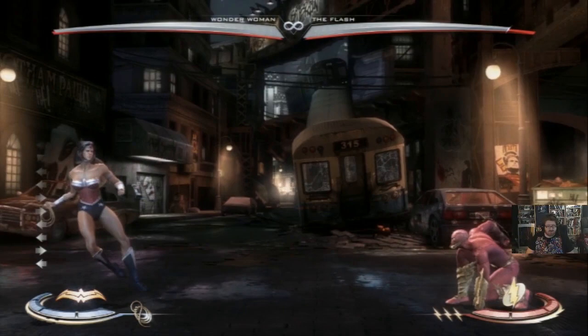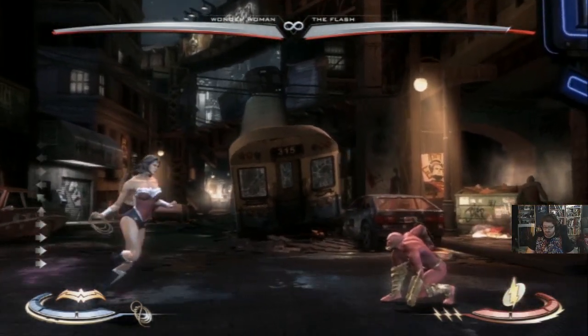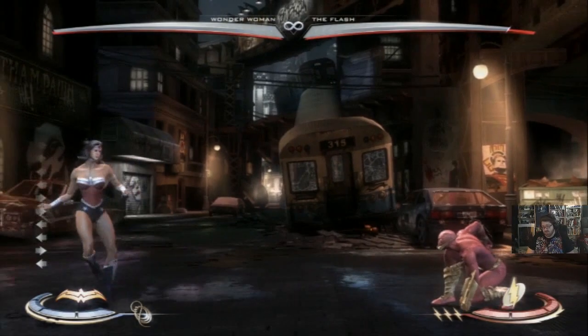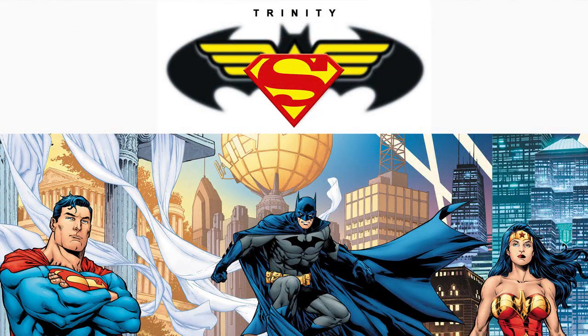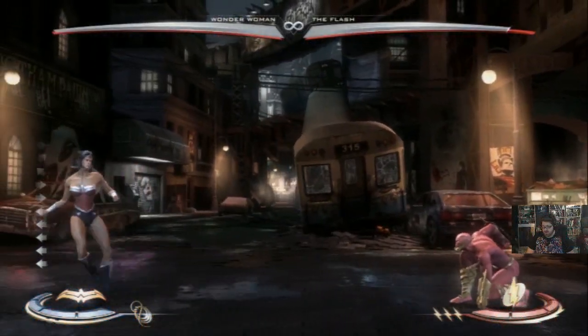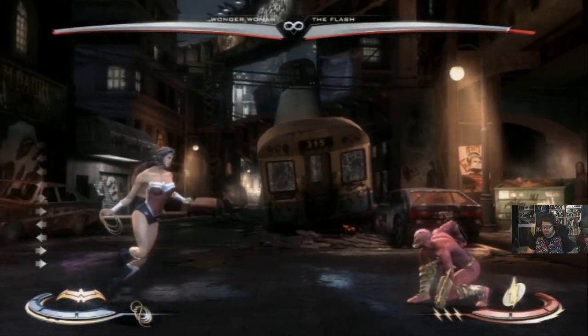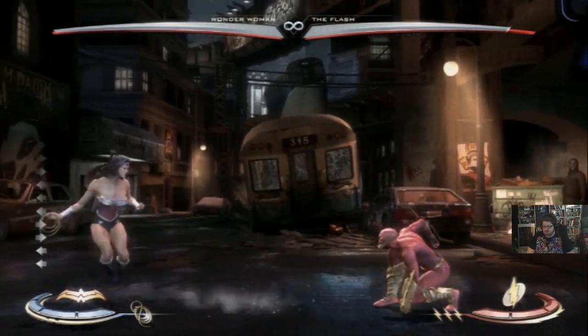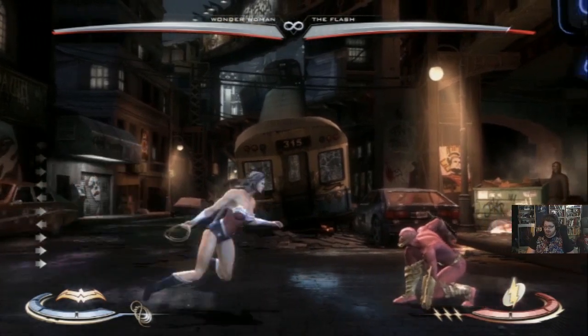So let's take a look at Wonder Woman. She's a jack-of-all-trades character, not unlike Superman and Bats - the whole trinity is all pretty similar. She has some zoning, but it's not really as strong as Supes or Bats. However, what she has that works out really well is a great close-range game, some interesting mechanics, and a parry.